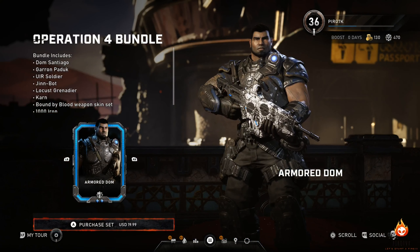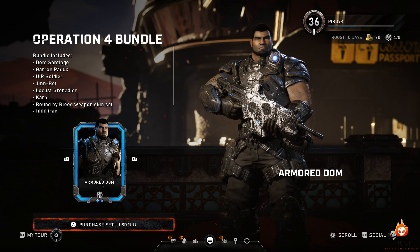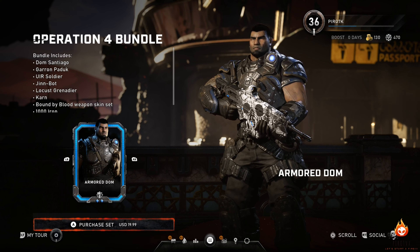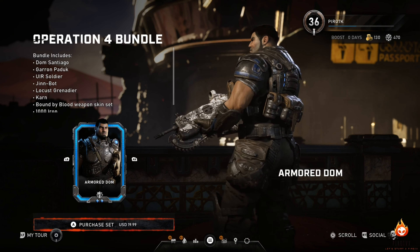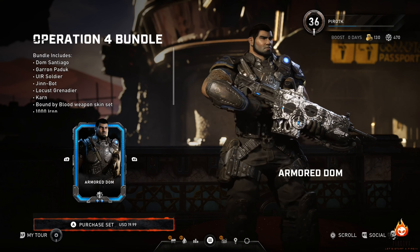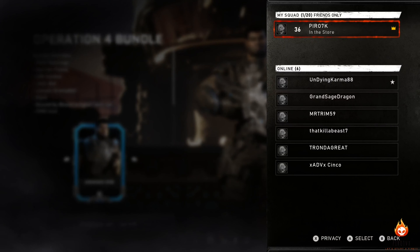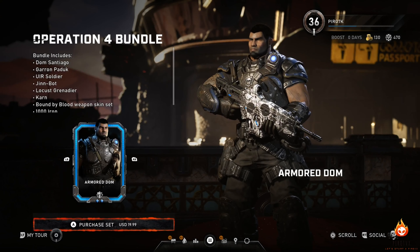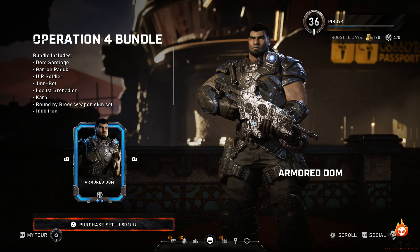Alright, so you get Dom Santiago, Garrison, Paddock, UIR Soldier, Jin-Bot, Locust Grenadier, Kait, bounded by blood weapon skin, and 100 Iron. I think we get a few more things but I'll let you guys see the rest for yourself — don't want to take too much away.